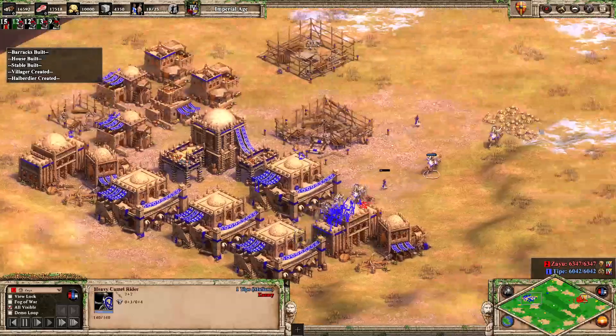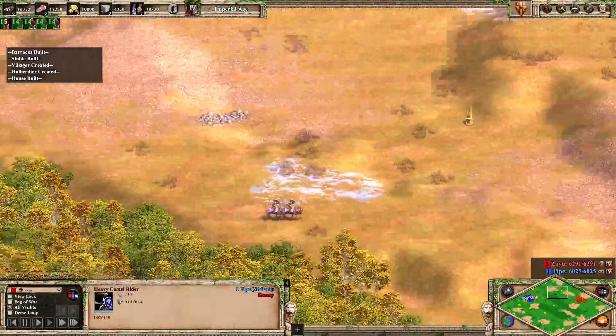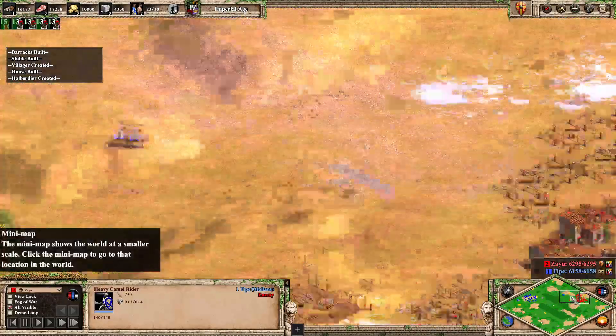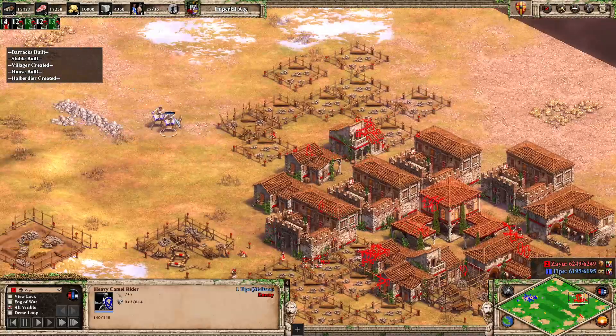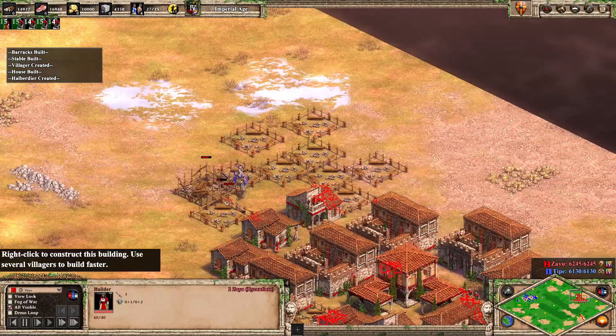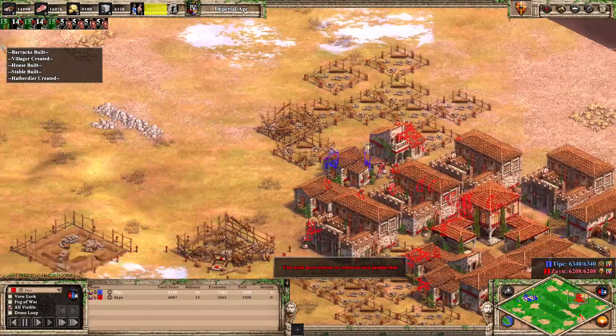Maybe it's deliberate, maybe it's just mind games, maybe it's Maybelline. A pair of camels coming in, they're going to be able to clean up these villagers because all the halbs are too far down in the base.